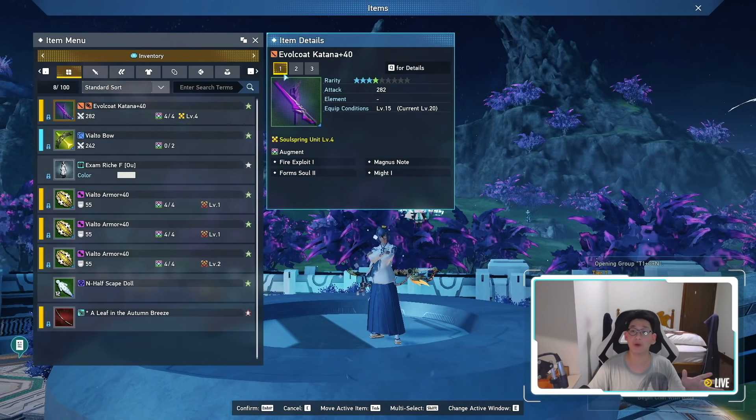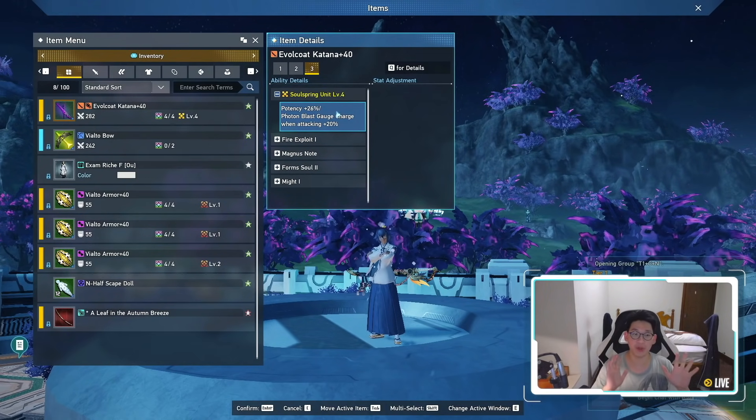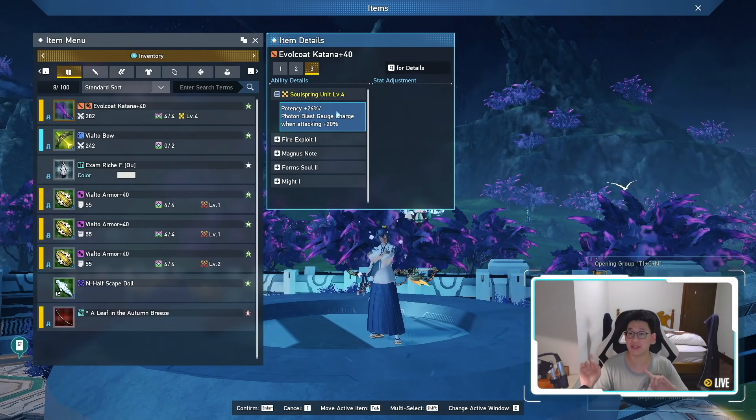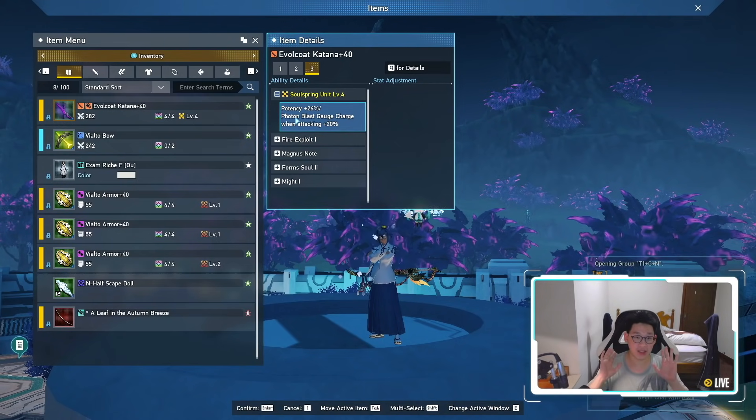The reason why I recommend the evil coat weapons is simply because their base attack is 282 when you get it to plus 40. But on top of that, the most important thing is potency plus 26%. This is the highest potency you can get on a weapon if you disregard the straga weapons. The straga weapons go up to 27%, however there is a downside — you do take more damage. The evil coat, on the other hand, just gives you 26% with no condition. And on top of that, you also get photon blast gauge charge when attacking plus 20%, which means you can use your photon blast more often — very useful in a pinch because photon blast is an iframe for the entire duration and it does a ton of damage, especially if you've broken the enemy or elemental downed or physical downed them.